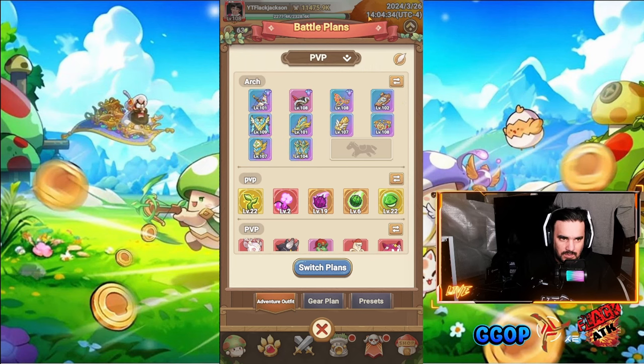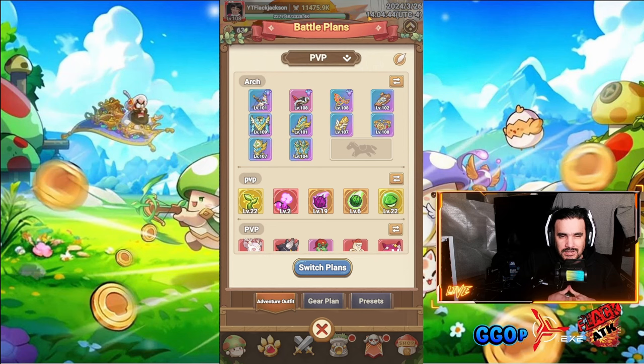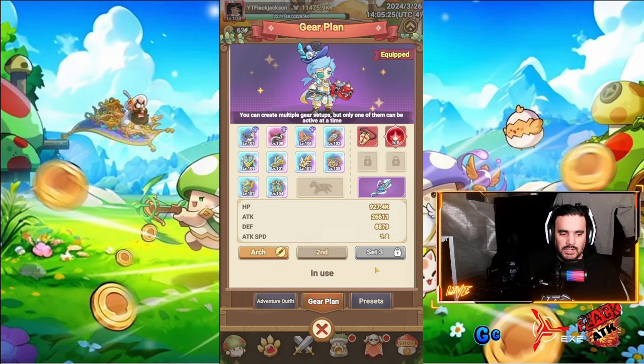Once I get to level 115 — about six or seven levels away, I'm about to level up — I will have an Archer setup, a Warrior setup, and a Mage setup. I'm really excited to unlock the stun lock abilities for the Mage. I think the stun lock Mage will have the best ability to progress in PvP and be top tier on the ladder.